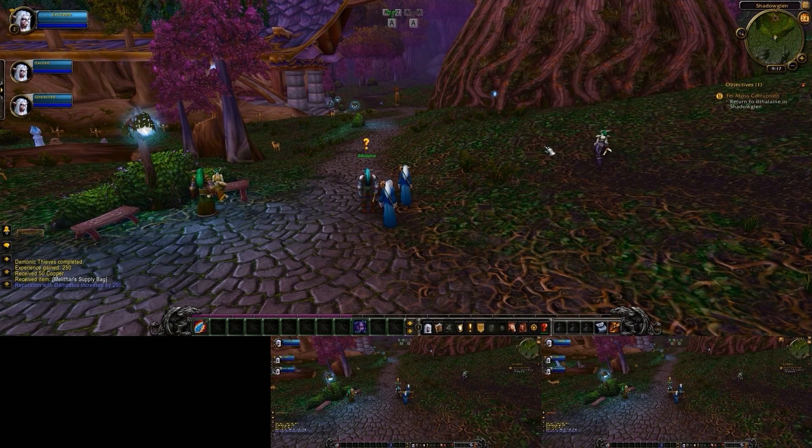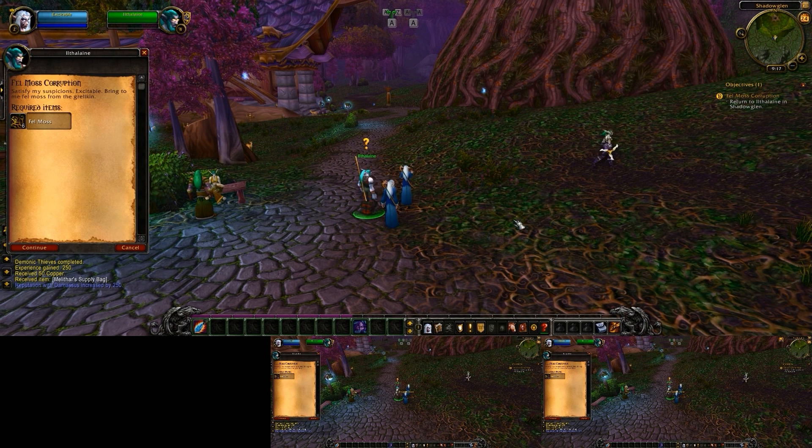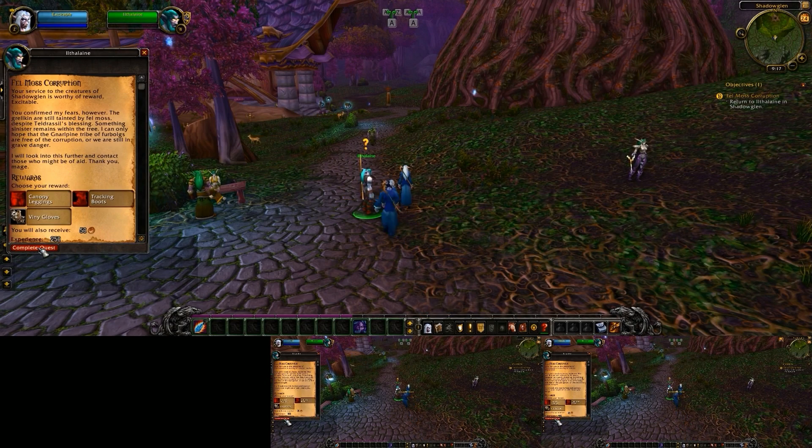Now, rather than messing around with mouse repeater to start a conversation with an NPC, you can just click on the NPC with your main, press your assist hotkey, and then press your Interact With Target hotkey. If everything is set up correctly, your characters will interact with that NPC. Just know that you will still have to enable mouse repeater to navigate through the dialogue panes.